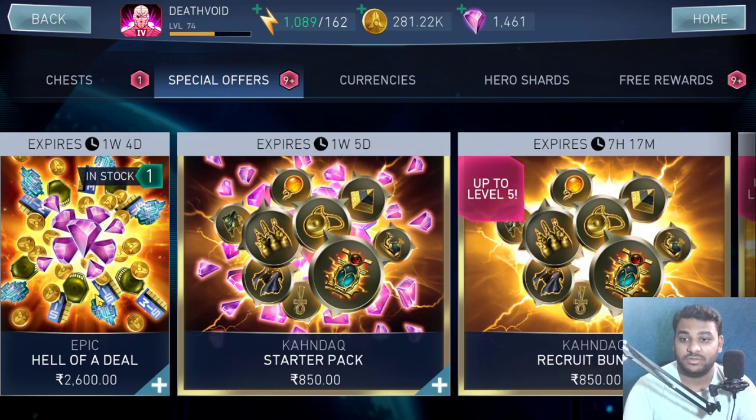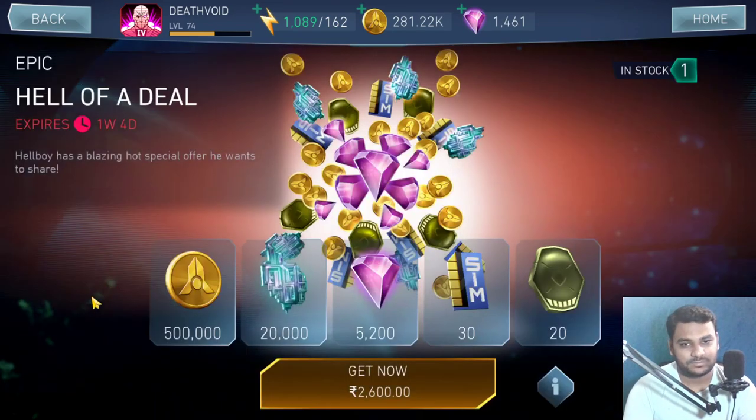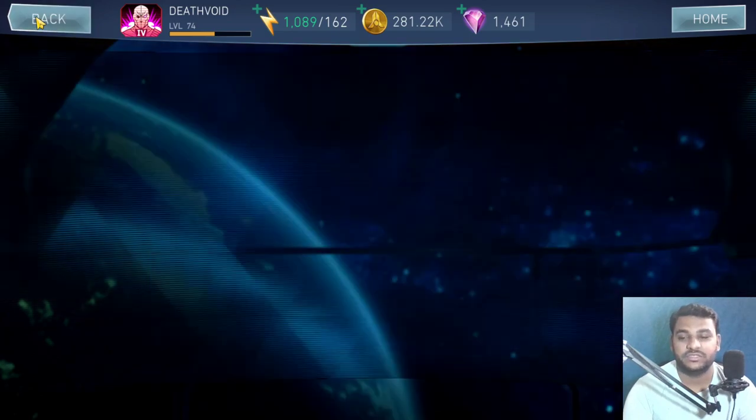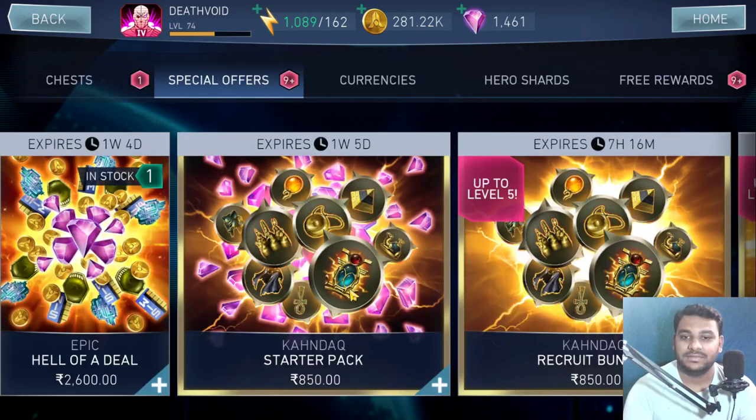Moving on to special offers — the Hell of a Deal Epic offer is just not worth it. You can save about 5,000 gems in a week and get around 200,000 resources in a week if you're playing Heroic 4 and Heroic 5 in solo raids. This is way too expensive for what you get, so just stay away from it — it's definitely not a hell of a deal.